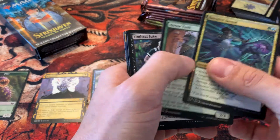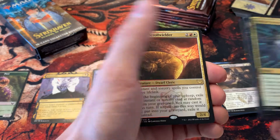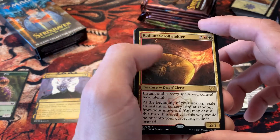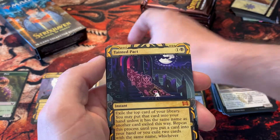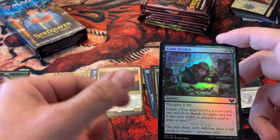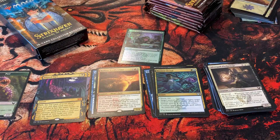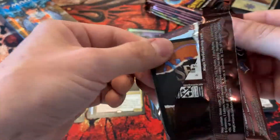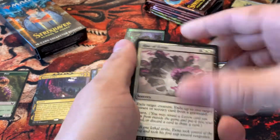One thing I'm not a huge fan of is how many different versions of the Mystical Archives there are. Got a Radiant Scrollwielder — interesting. Creatures you control have lifelink from instant and sorcery spells you control — okay. Oh very nice, a mythic Tainted Pact! Very cool card there, and a foil Cram Session.